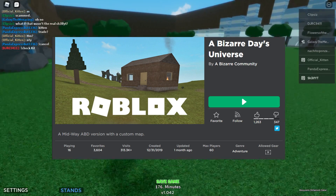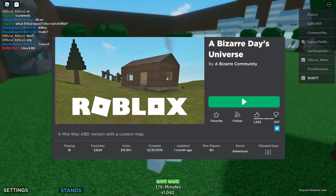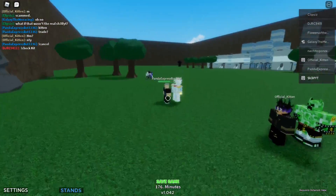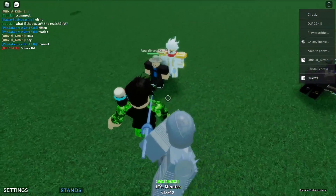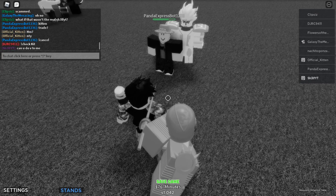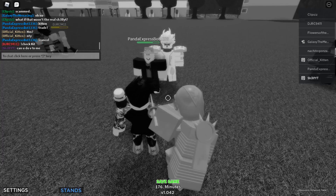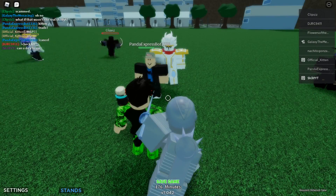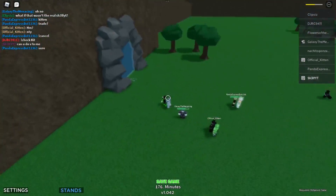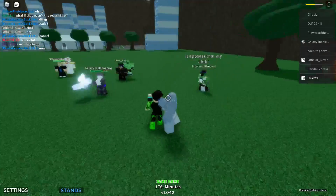You can join this game, and this game is sort of like old A Bizarre Day. We got Star Platinum Over Heaven. I'll ask him to do something - can you do V to me? V on Star Platinum Over Heaven is Universe Warping Blast, which is a removed move. Boom, just like that, took away half of my HP. That's how old that removed move is.